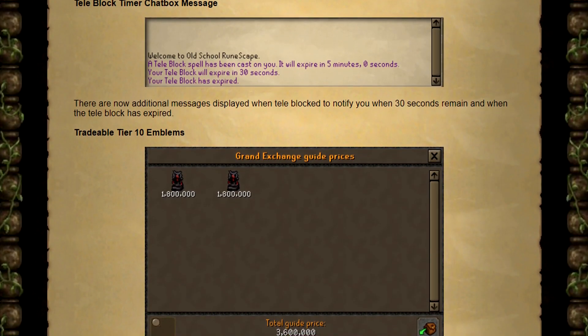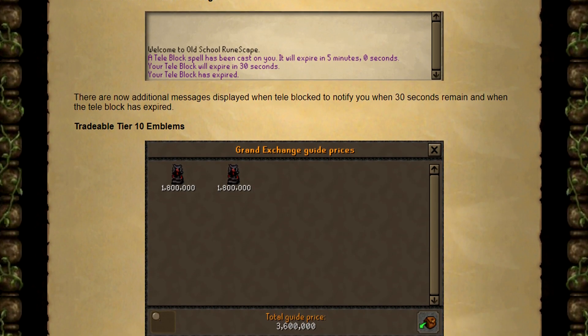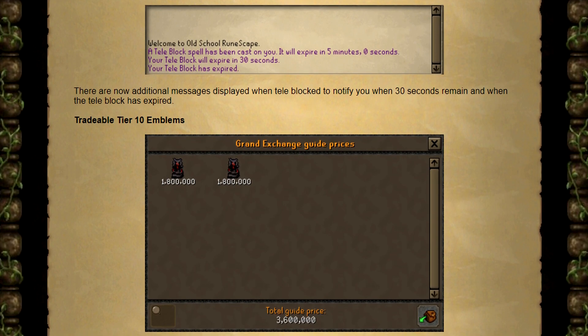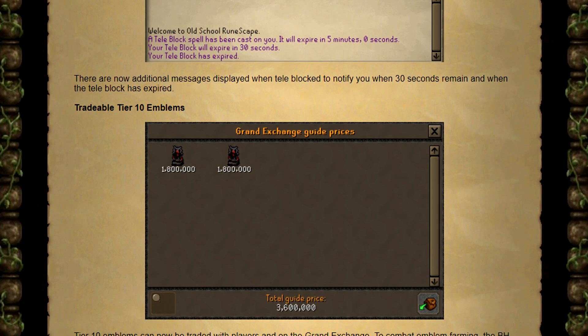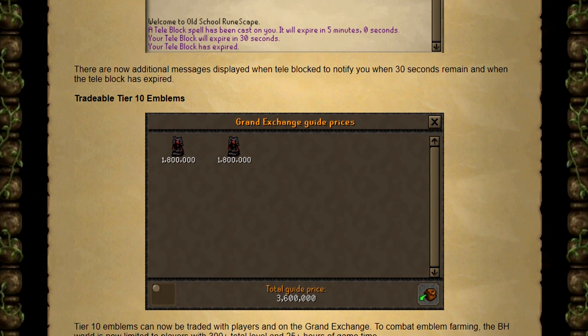There is now a timer that will tell you how long until your teleblock will expire. There will be two additional messages — one when you're under 30 seconds left and one when your teleblock has expired. One thing I'm kind of excited about is that tier 10 emblems are now tradable.